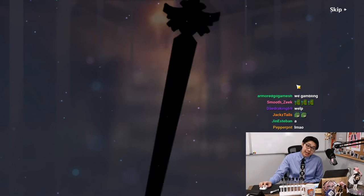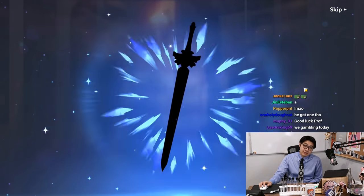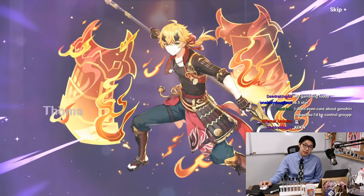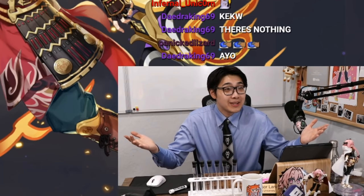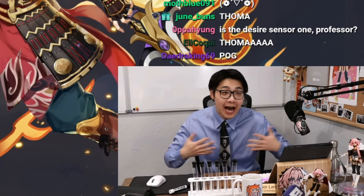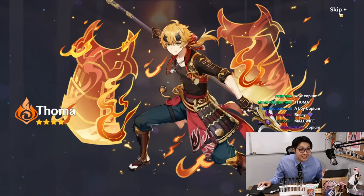Okay, so we just rolled. As you can see, these are the items we got. A lot of undesirables. Not bad, could be worse. We got Touma — I didn't have Touma, so you know what, it's not bad.